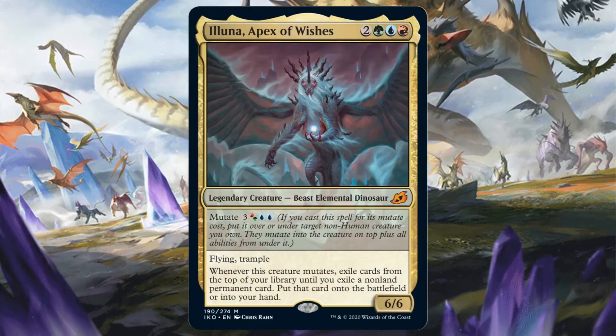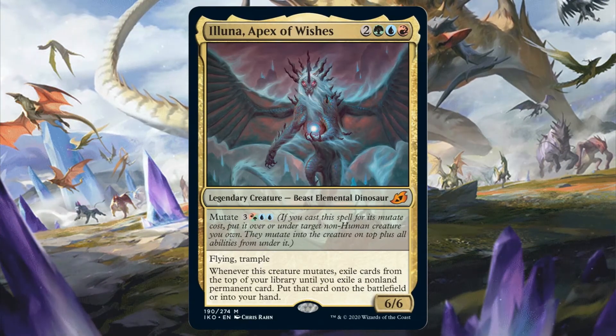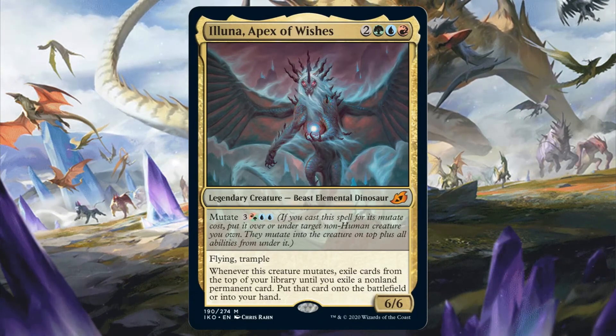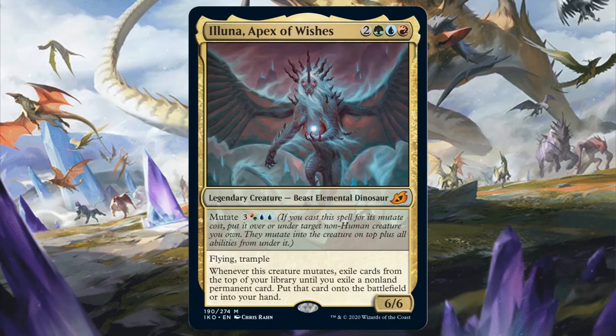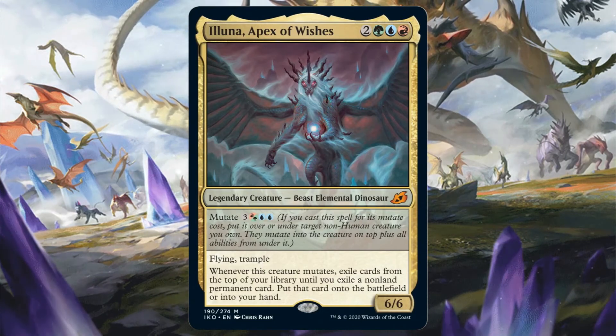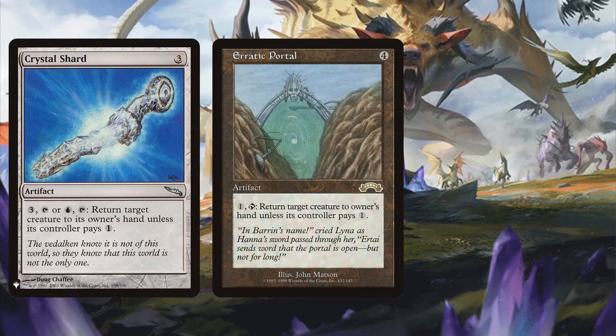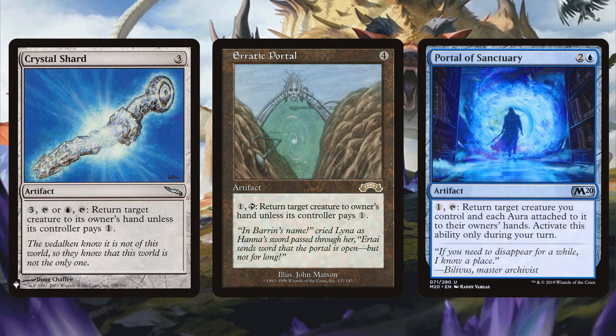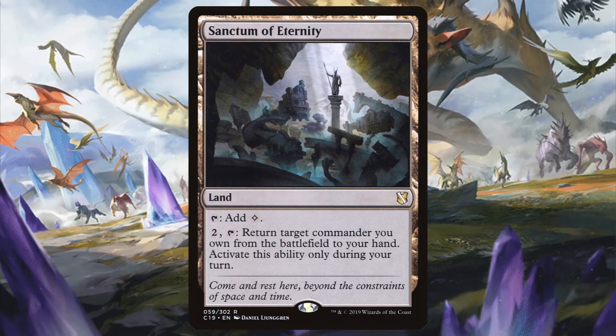Akim the Soaring Wind makes for an interesting one of these because not only is it quite the beater as a 6/6 with flying and trample, but it can also cheat things in when it mutates. However, once you have the choice — which I think is important since you might want to keep a mutate creature in your hand instead if you'd rather mutate it than have it enter the battlefield as a normal creature. What's great about the mutate mechanic is that the entire pile moves zones, so if you want to change your strategy from going tall to going wide, you can just blink a Luna and have all the creatures enter as a horde. However, since a Luna is better served mutating, much like the other Apexes, you can bounce it to your hand instead. Cards like Crystal Shard, Erratic Portal, and Portal of Sanctuary can be used to bounce a large mutate pile to your hand so you can use them to mutate again later on. You can also bounce a Luna with Sanctum of Eternity — and not just a Luna either, but the rest of the Apexes as well.